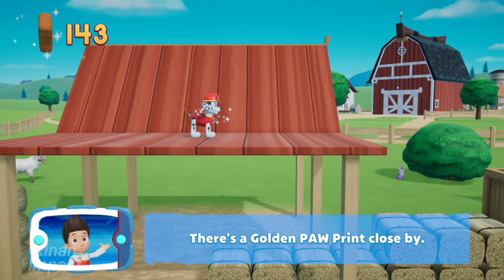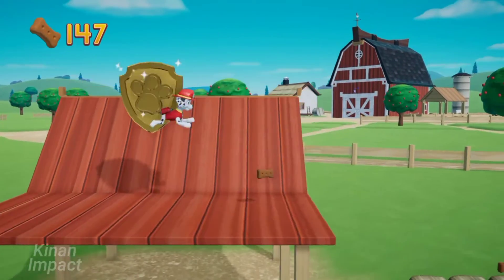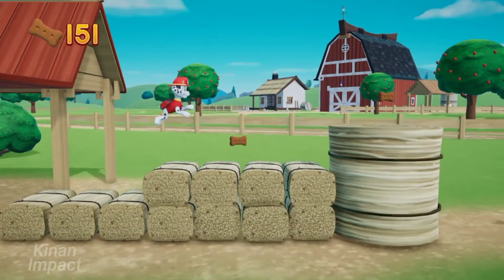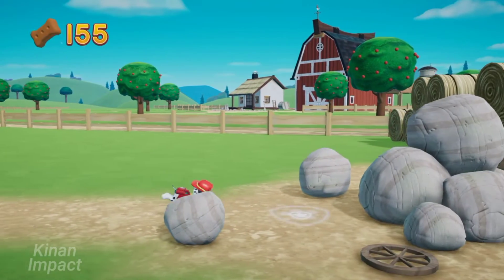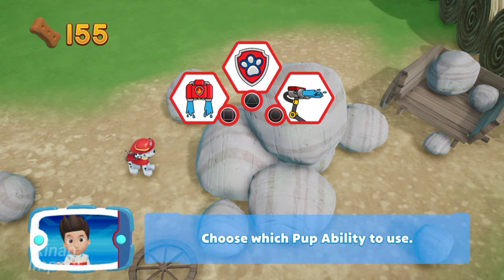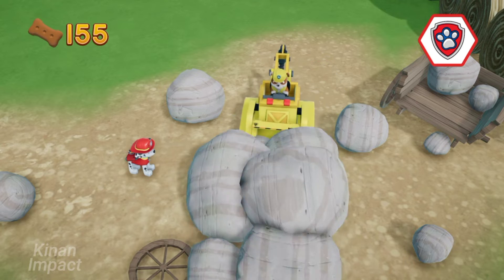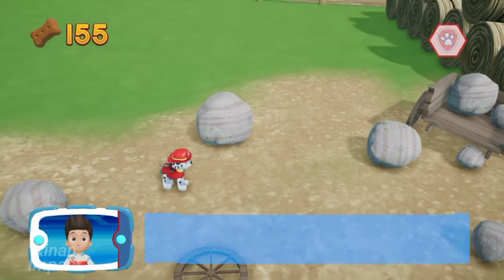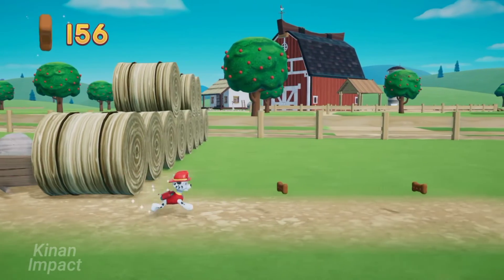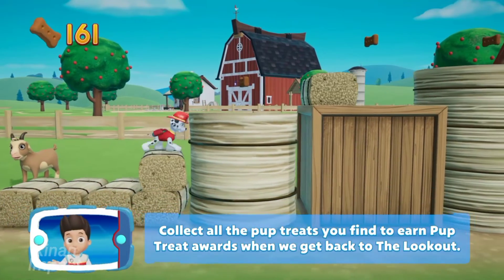Look, there's a golden paw print close by. You got the pup treats. A golden paw print — you got it! Collect all of the golden paw prints that you find. These rocks are blocking the path. We need Rubble to use his digger to move them. Choose which pup ability to use. All right! Now we can keep moving!